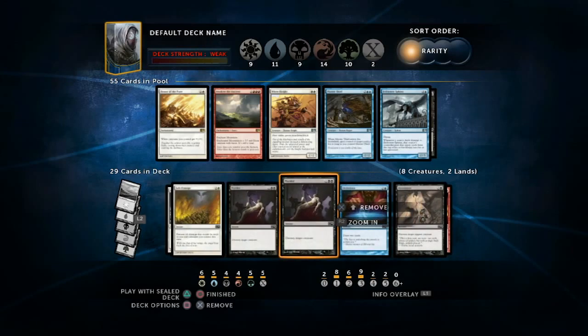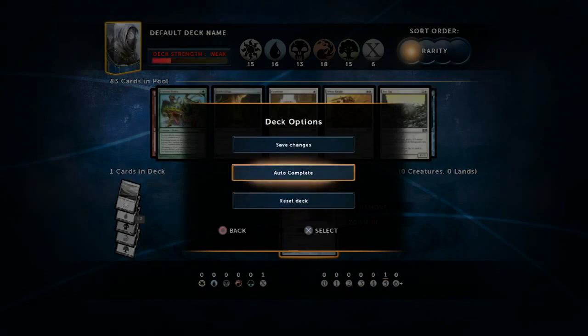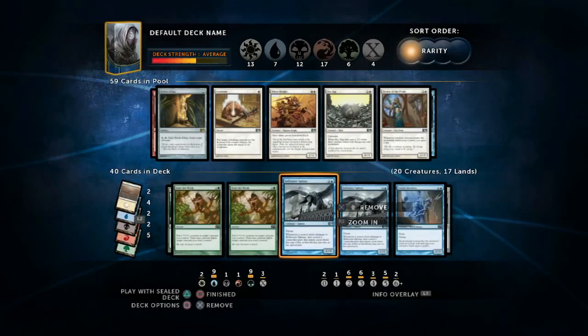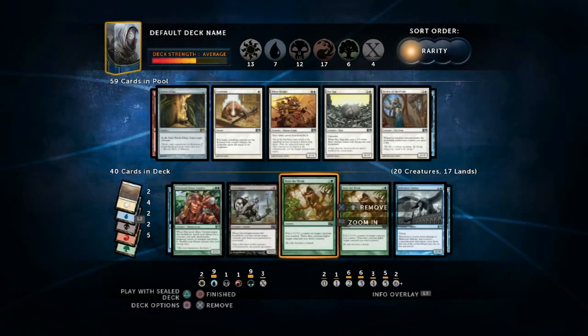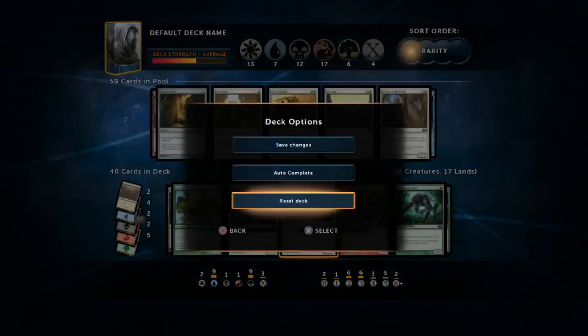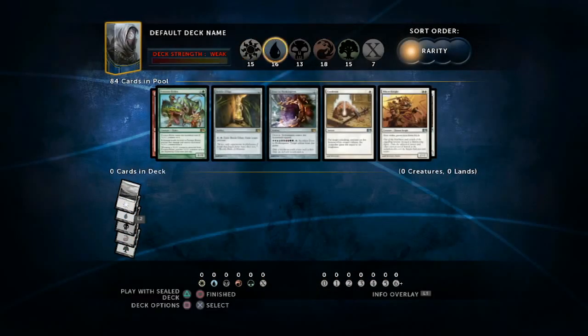Or you can rely on the auto-complete option, and that will finish up the deck no matter what you have going on with it and make it into a playable 40-card deck. If you just add one card, it will complete the deck around that one card and try to make the best deck it possibly can using the little bit of information that you gave it. That's pretty cool, and it doesn't affect your ability to edit the deck after that.